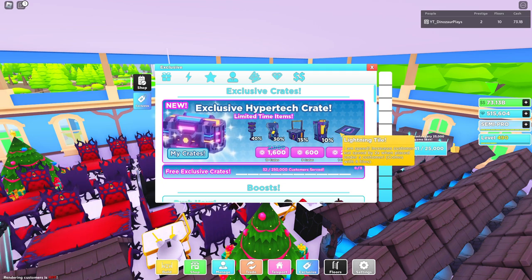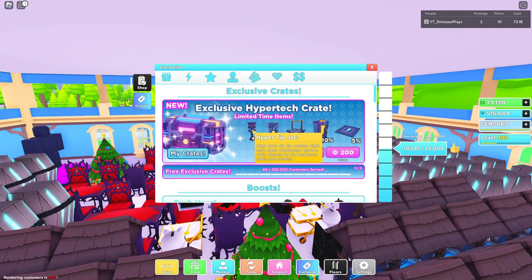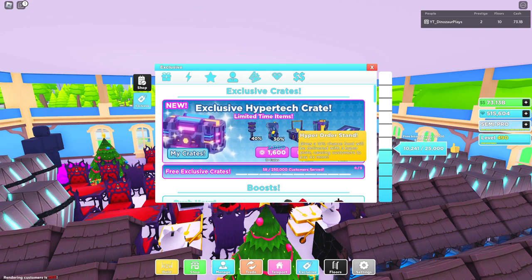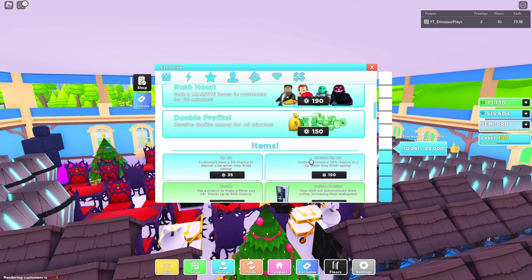You can get three free exclusive ones. The high-tech tip jar means high-tech tips - customers have a 40% chance to tip between 230%. The ice cream machine tastes like the future and gives customers a chance to stop for dessert and pay 600 to 800%. The energy drink machine - this might be too much caffeine - makes your workers move three times faster when they drink one.